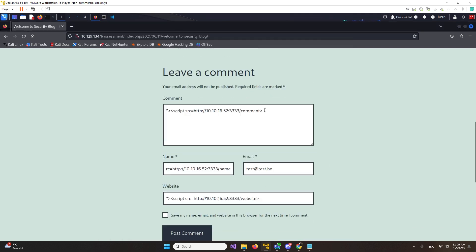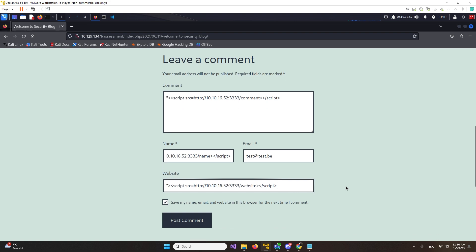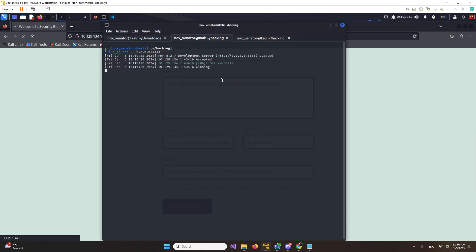We still don't know if this works because we need to launch a server, so we're going to launch a pseudo PHP server on port 3333. Our server has started. Next we want to send this to the target. Let's do one more check - 10.10.16.25 port 3333, comment source. We did forget to close the script tag - otherwise it won't fire - so we need to close the script tag. Let's post this.